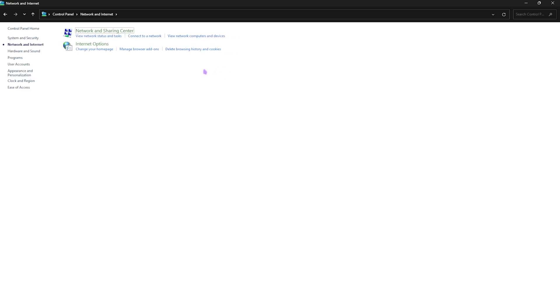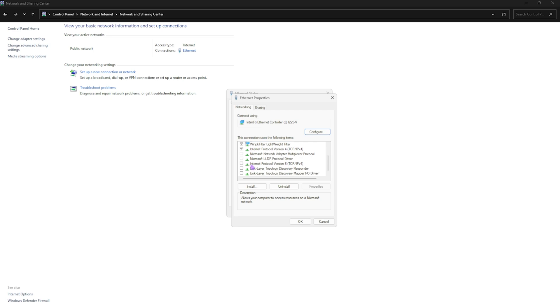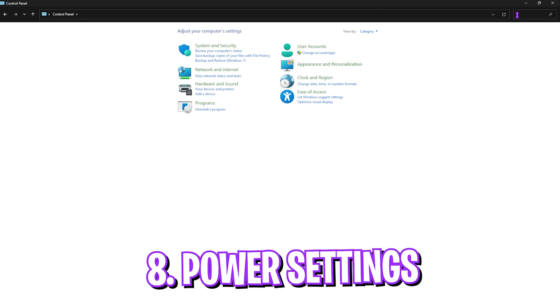Head to Control Panel, then Network and Internet, then Network and Sharing Center. Click on your Ethernet connection, go to Properties, and disable all four options listed. Click OK, then click Properties again and go to the Configure section. Under Power Management, uncheck 'Allow this computer to turn off this device to save power.' Under Advanced settings, disable all offload and flow control settings, then click OK.